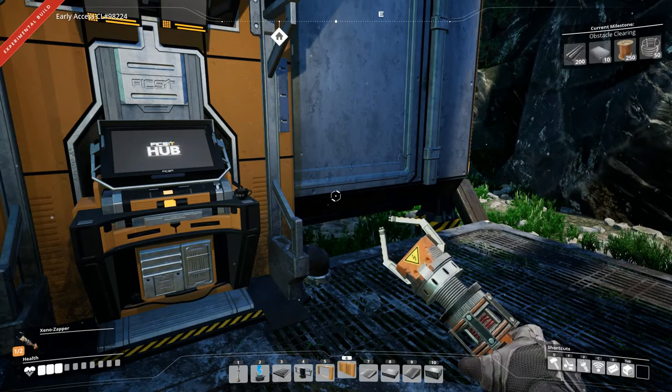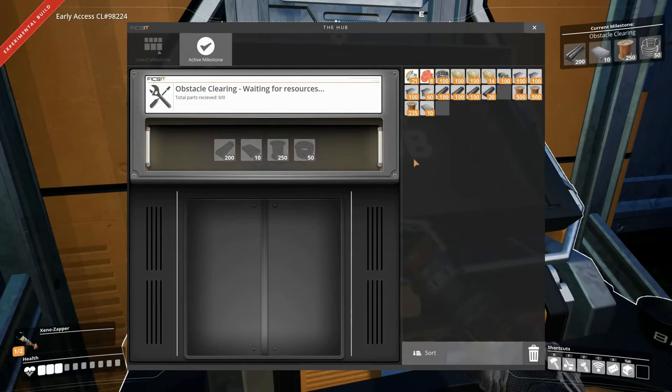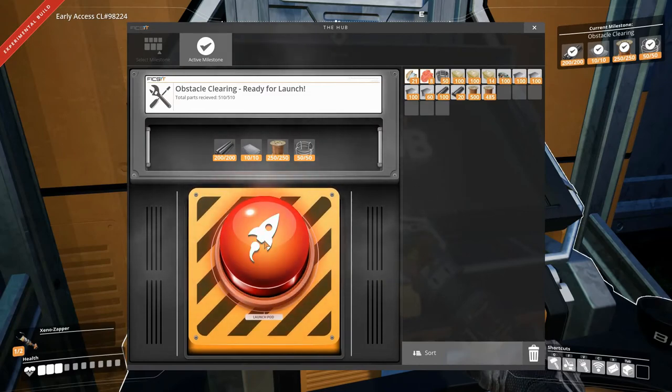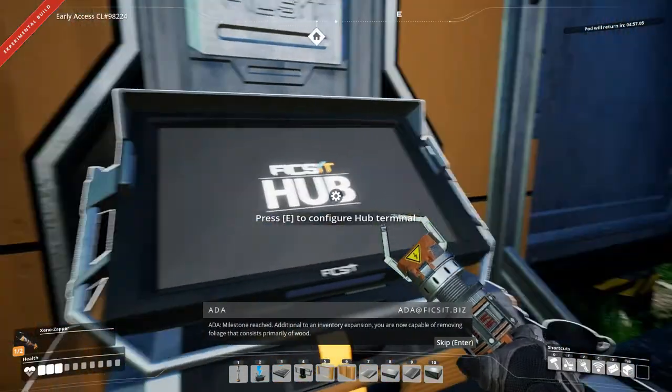Hey everyone, I'm Nog and welcome back to Satisfactory. Last time we did a lot of tiers and we're going to try to do that again today, because we need to get moving and get up to at least trucks and coal power as soon as possible, because we don't want to be feeding the biomass burners all the time.